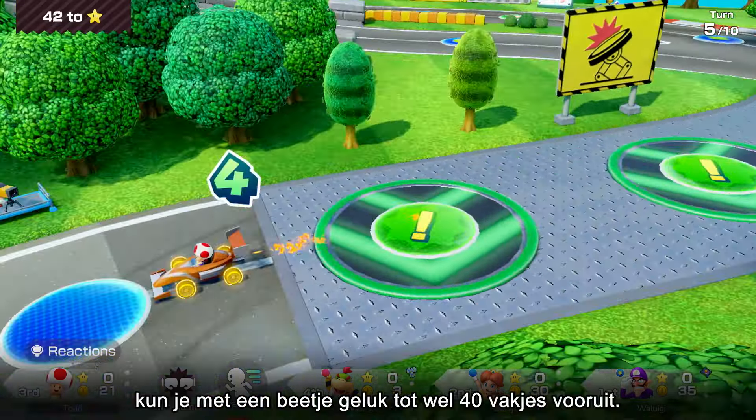Here on Goomba Lagoon, the ebb and flow of the tide can change your path, and things really get mixed up when the volcano blows its top. Along with five new game boards, two boards from previous Mario Party games make their return.